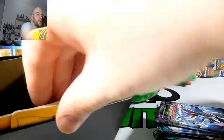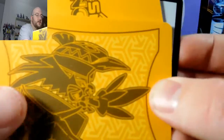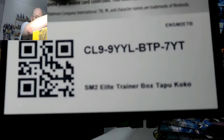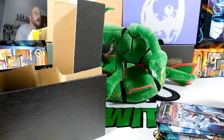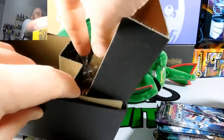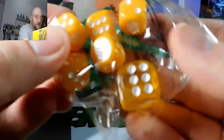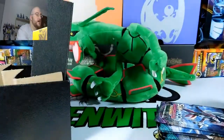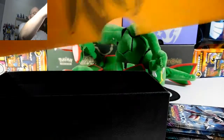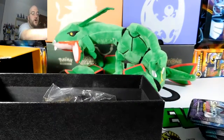I should have three acrylic counters. Dividers and a code card — enjoy that Elite Trainer box code, I don't need it. We got our pack of energies, and our really sweet RNG dice. The box becomes a holder, as you guys already know. I'm going to put everything in here and close this up.